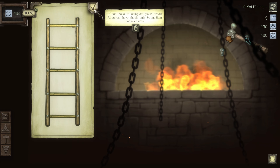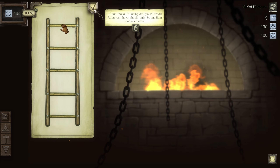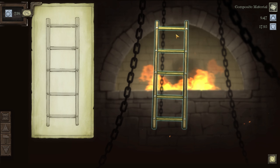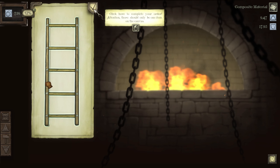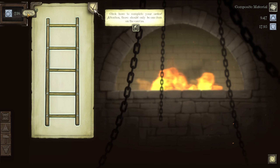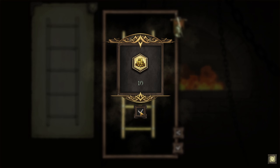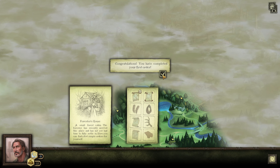Look at that — we have completed our first item! We have made a ladder and it's holding together. Let's line it up with the schematic — should be 100% surely. Yep, 100%, can't get better than that. We click here to continue. We got our 10 gold — wonderful! Congratulations, you have completed your first order.